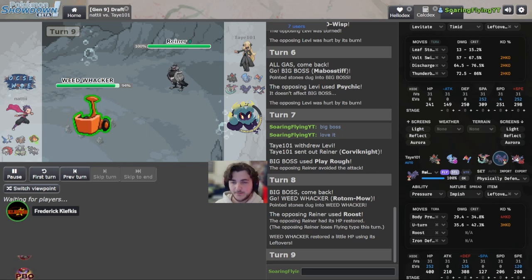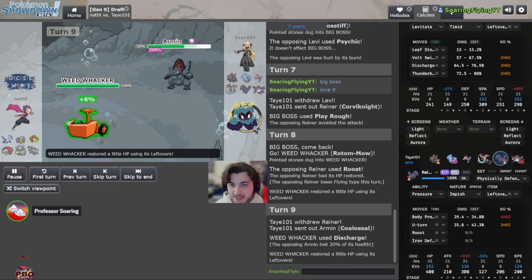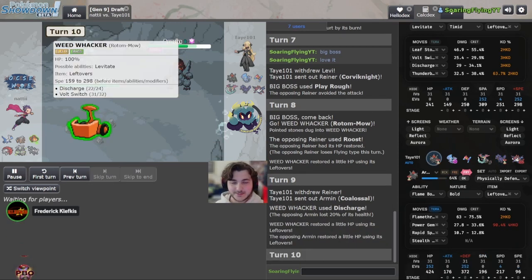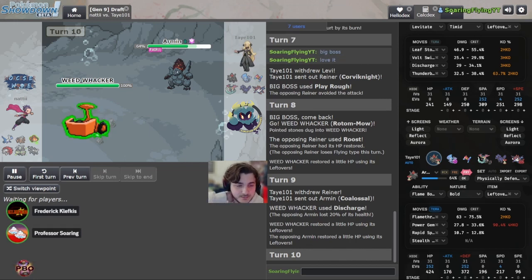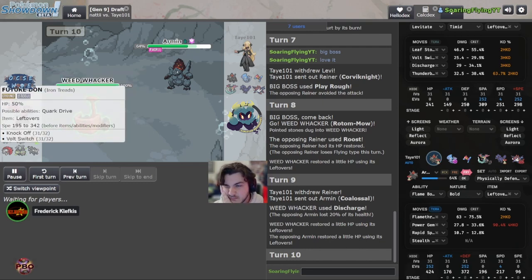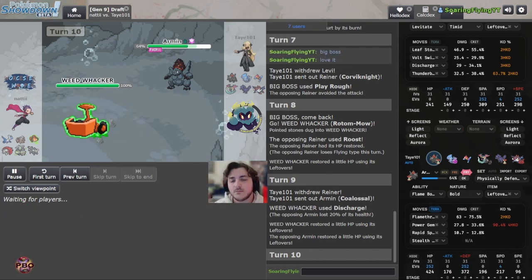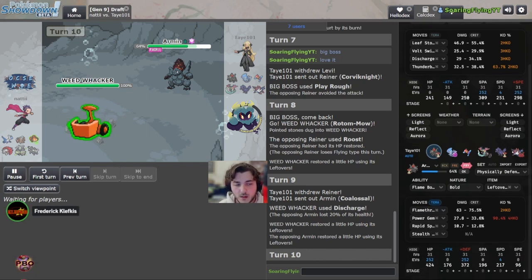You can go for another Discharge — I'd much prefer a Volt Switch though. Discharge again, looking for the para — not this time. You get momentum on this thing and now you have to switch into Coalossal, which is not something this team really likes to do. Discharging versus Volt Switching is kind of the same thing — except Volt Switch gives you momentum back, which is really powerful here.